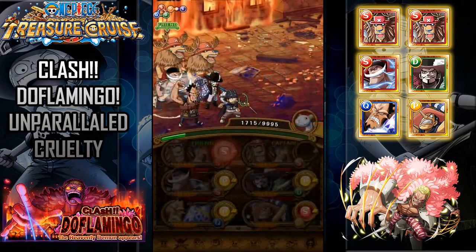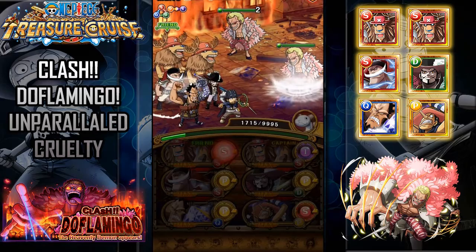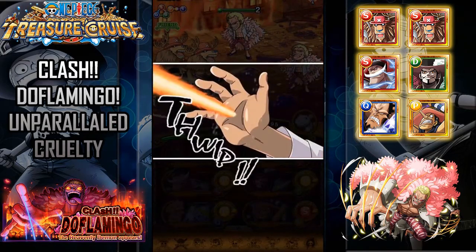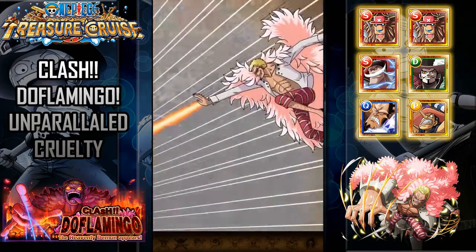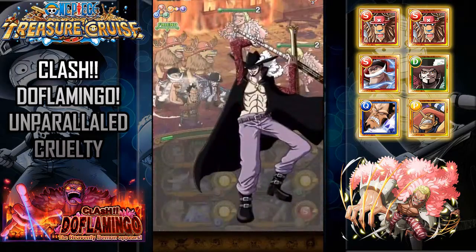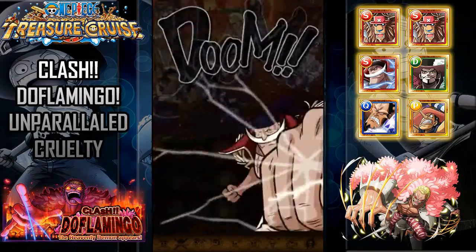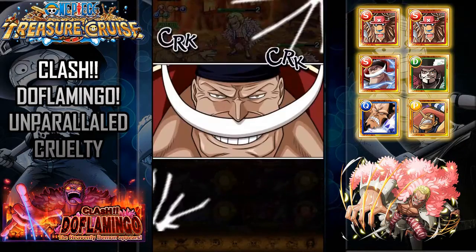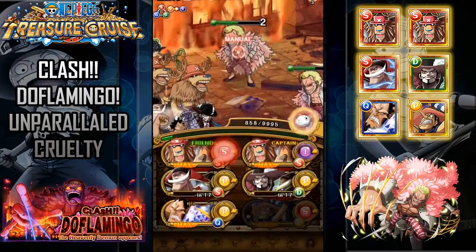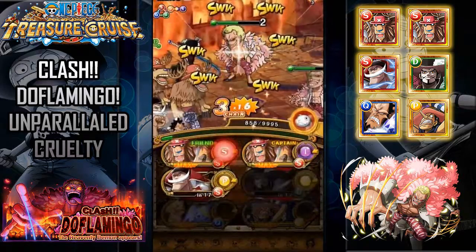Doflamingo put a debuff protector up, so you can't do any sort of Golden Pound defense reductions or anything for three turns. I just dropped and used Mihawk and Whitebeard specials, and all you're doing is attacking until you kill the first Doflamingo, which you can do within the first turn depending on orb luck. But I don't manage to do that, so the first couple of turns just try to take out the top Doflamingo — if not, it's no big deal.